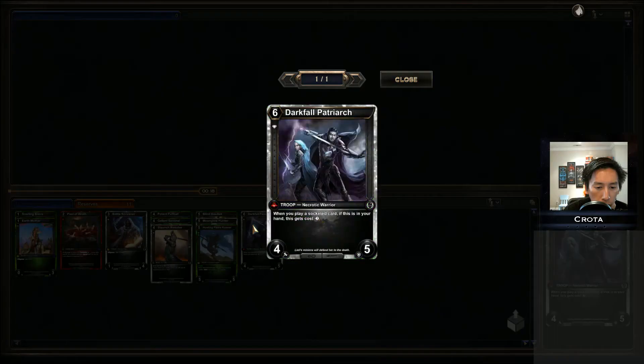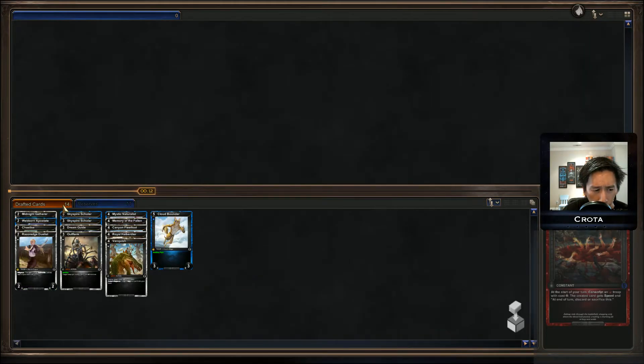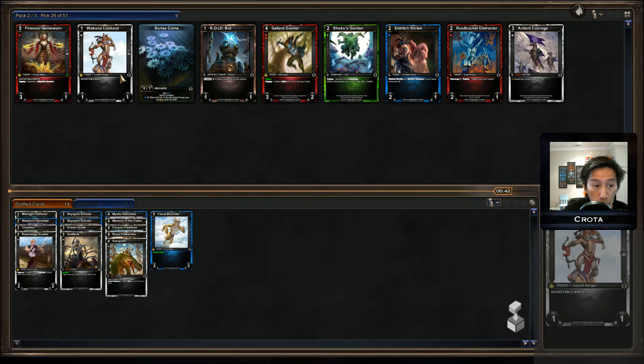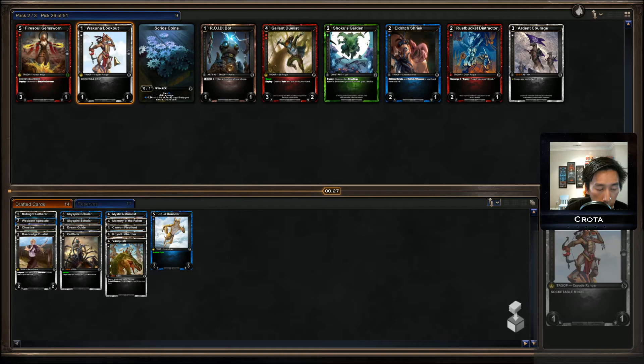No one's drafting Wild and Ruby. There were no Surging Wildfires — it feels like they're just not that common an uncommon. Surging Wildfires just seem to fall off significantly in terms of strength; Ruby Ruby just seemed to fall off. This is my ninth pick. The Wakuna Lookout actually made it around, which is good — I can actually grab it. I could grab a coin, but I think I'm going to grab the Lookout.